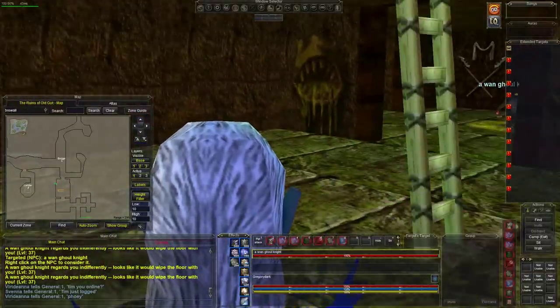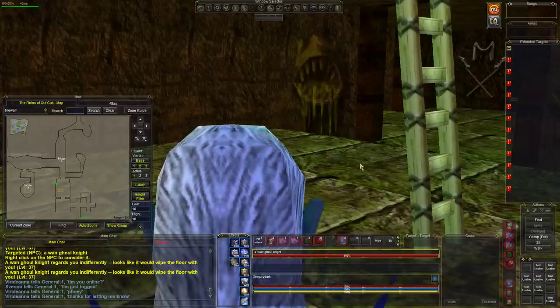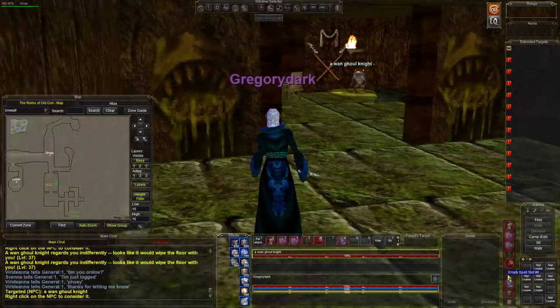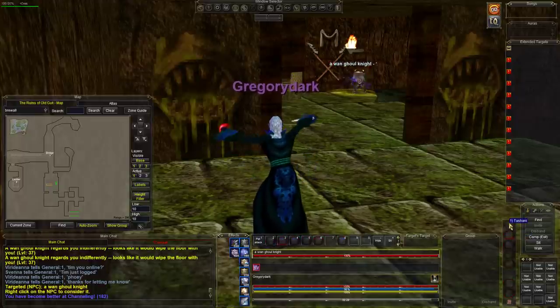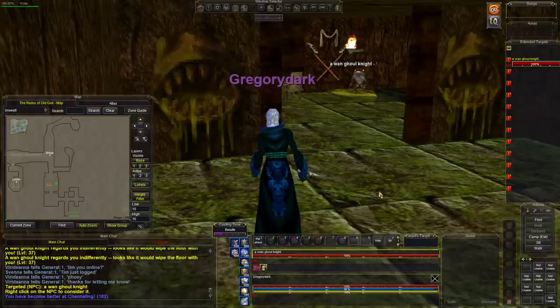Let's prepare. We're gonna take this guy here and make him our pet. We'll need maximum firepower — mezz landed, and let's go ahead and beguile him. We're just gonna employ a root-and-nuke strategy.